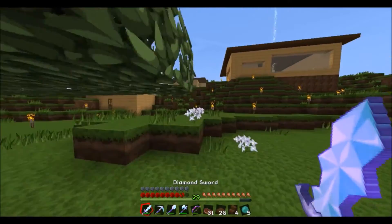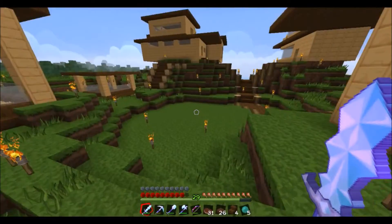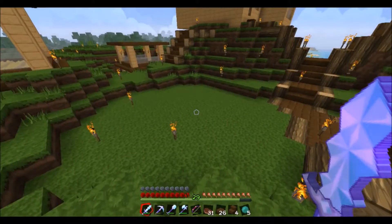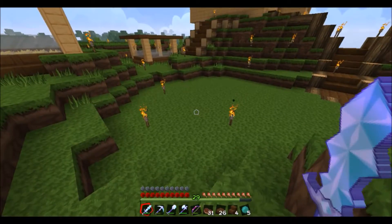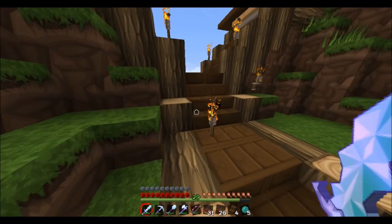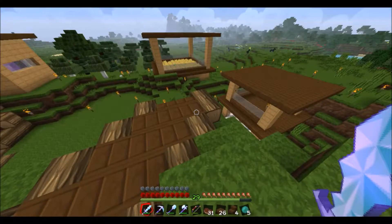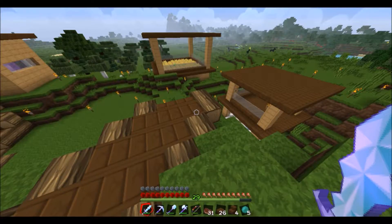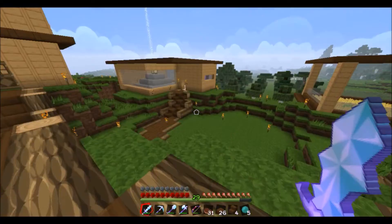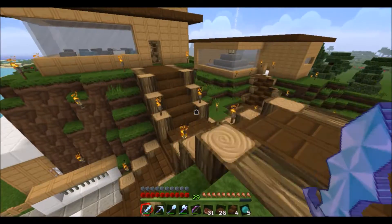Moving on to another change you may or may not have noticed: the fountain is gone. The well fountain is gone. I decided I didn't like it, especially with building this nearby — it was kind of bulky and in the way. So eventually I might put something here like a little pond, but for now it's going to stay the way it is. Last but not least, I just added a little path here. It kind of leads down — I might extend this, we'll see. But yeah, that's what has been changed in the overworld.